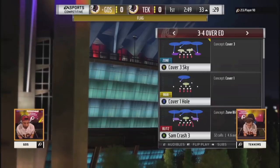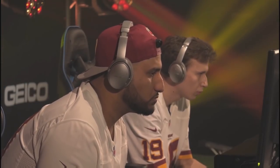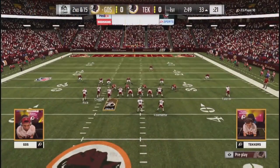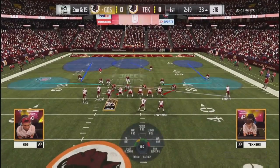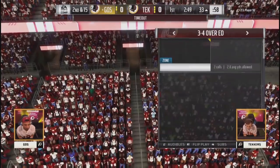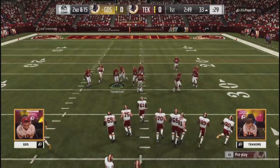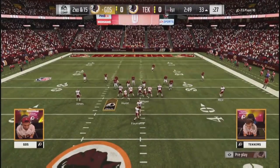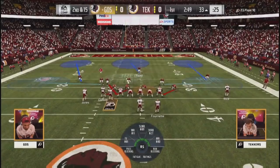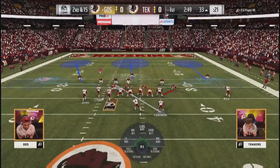Maybe a few extra fake hikes in there — that's going to back him up five yards. What Goes is doing, it seems like on most of these, are faux hot routes. A lot of times he is just making the animation happen so he can flip the play on Techers or run the ball. He's just trying to keep him guessing. Goes uses a timeout — didn't like what he had going on here on second and 15, on the edge of field goal range. A 50-yarder from there.